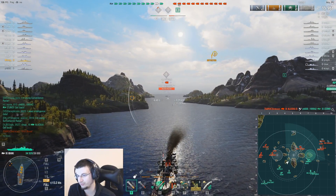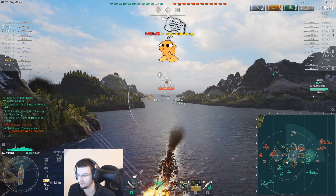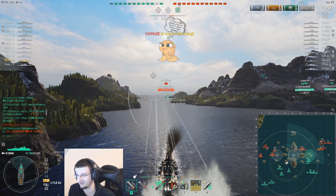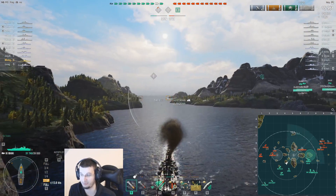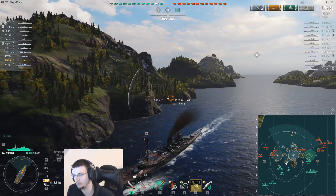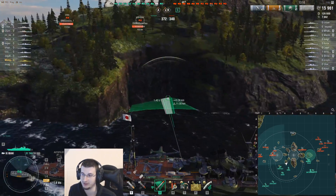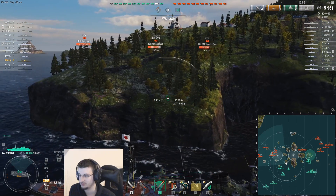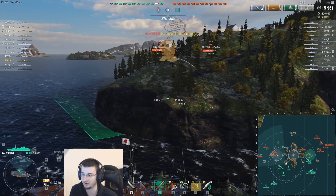The strength of IJN cruisers does not lie in their torpedoes - it lies in their heavy alpha damage on HE shells and good fire chance. You smack someone for 7-8k and set them on fire, destroy some modules. They repair, you do it again. They don't repair, they just burn. Torpedoes are there just to help you surprise someone and get an additional flood that you can follow up with a fire.